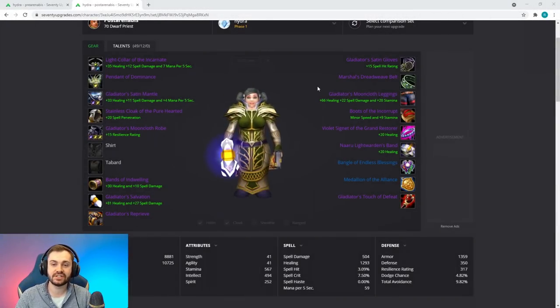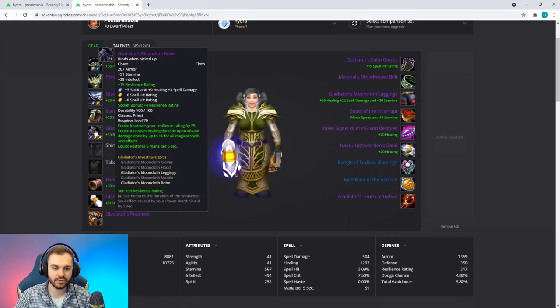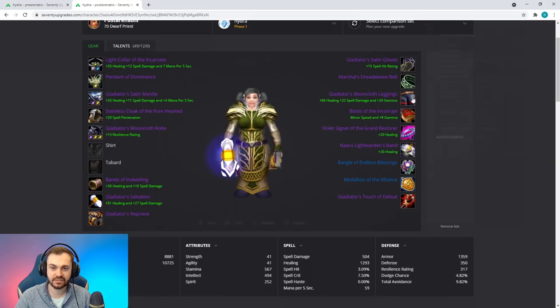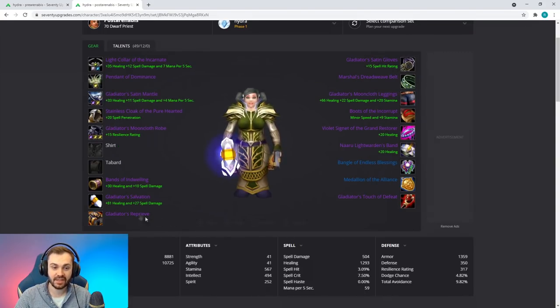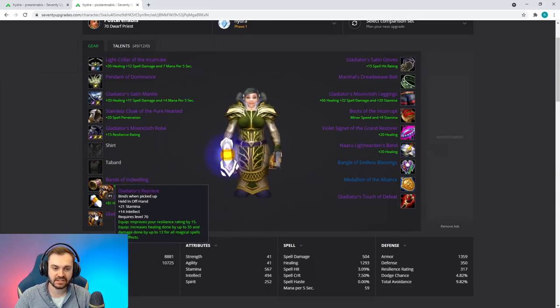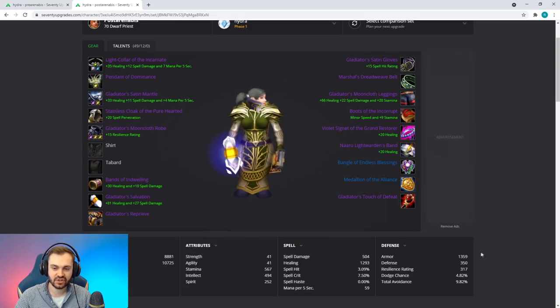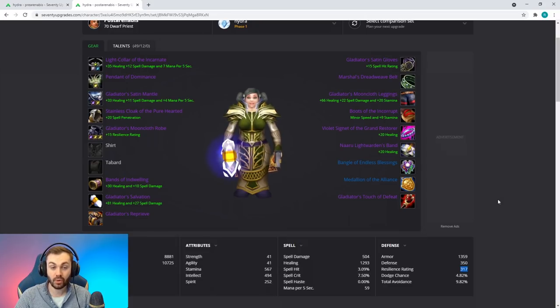The differences are not that great in the post-arena set — we've just got the Gladiator upgrades on the Satin Mooncloth Robe, Satin Gloves, and Mooncloth Legs, and then we have the weapon upgrades: Gladiator's Salvation, Gladiator's Reprieve, and Touch of Defeat. This generally bolsters our resilience a fair amount while we maintain the regen from all the PvE pieces from before.